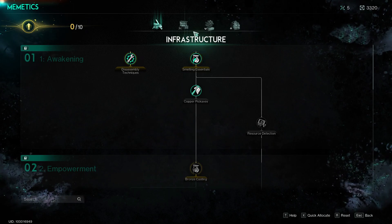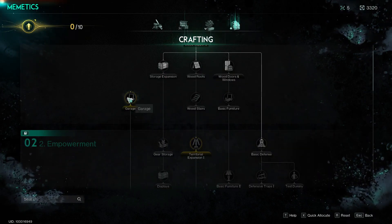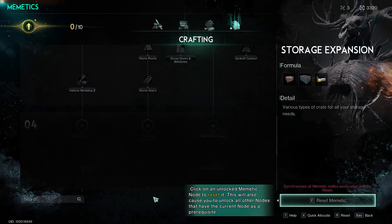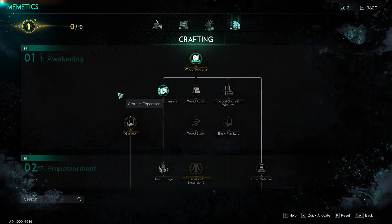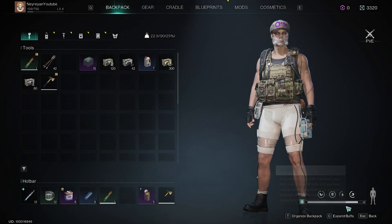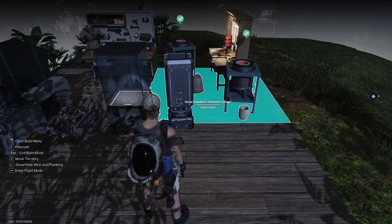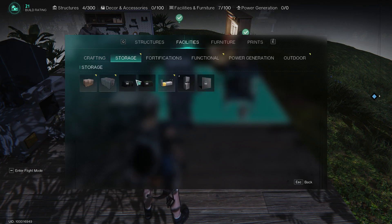I saw that we can make a vault or something over here. That's the garage over there, storage, modding, storage expansion. You have a lot of inventory space - the inventory space is very generous.